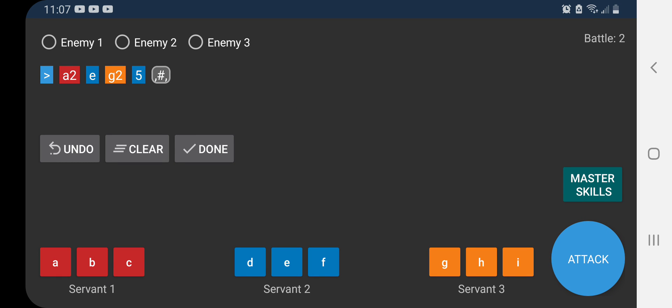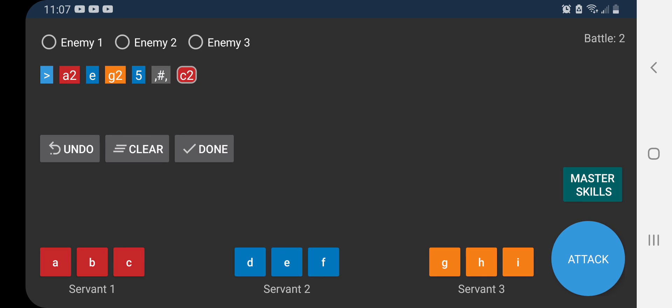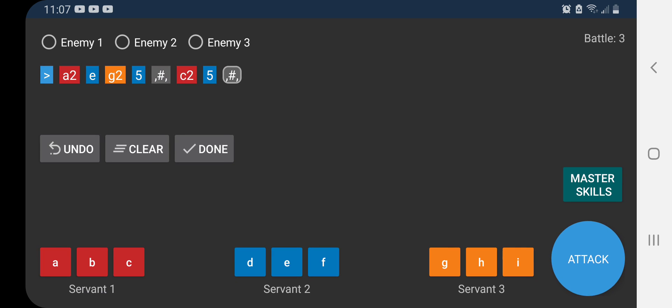Now we're going to use the first Scotty's battery on Dante, so tap C and use it on Servant 2. Now we're ready to attack again. Tap Attack, Servant 2 NP, and then Next Wave.